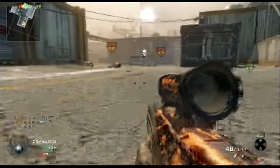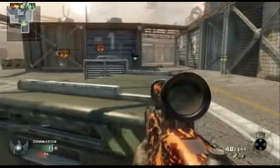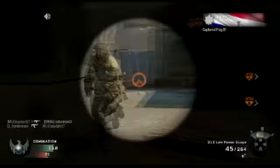I have a little theory about care packages: if you call them in the middle of battle, in the middle of the battlefield with people around, I think you get something better. I got an RCXD in one, and then when I called it in the middle of the map I got Attack Dogs — I think there's something going on there.